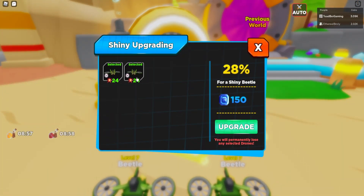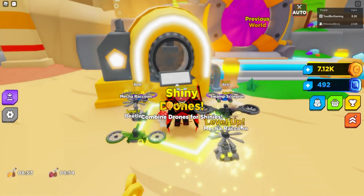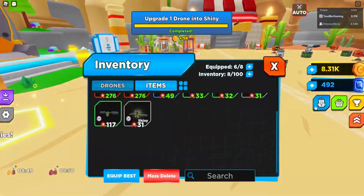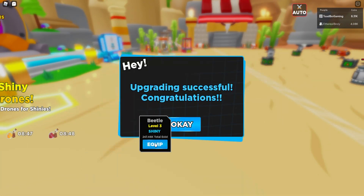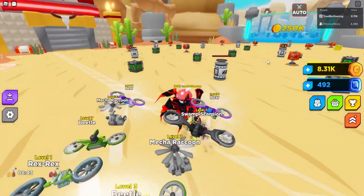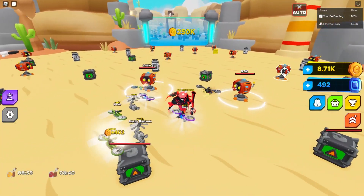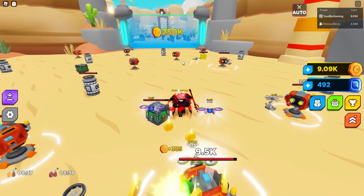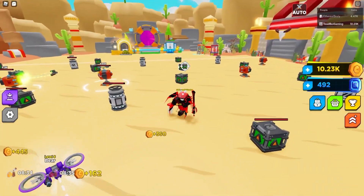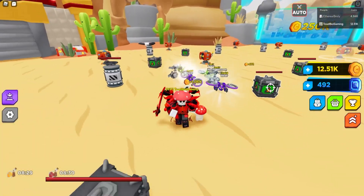There it is — the Shiny Drone Combiner. You combine drones for shiny using the blue currency. I made it shiny with a 28% chance, and it does make it shiny and a little bit stronger — not a ton stronger, just a little bit. It seems pretty useful, but it's kind of difficult and expensive to make your bots shiny, so unless you have really good bots I don't suggest using the shiny machine just yet.